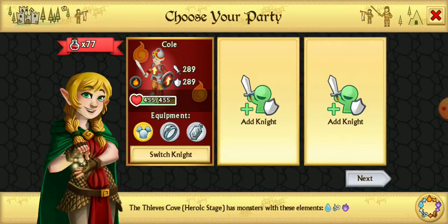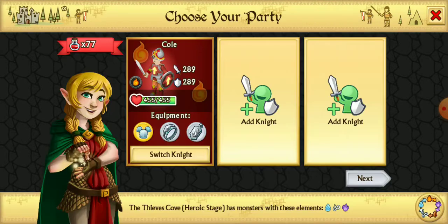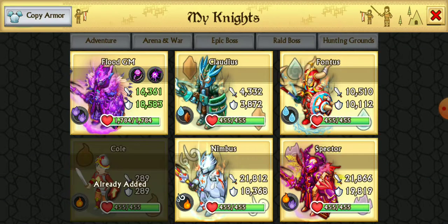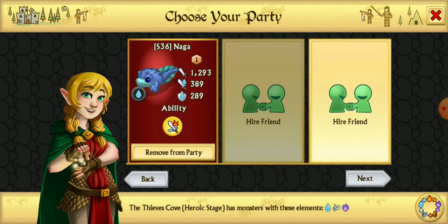One thing I want to mention here, and this is actually very, very important: hire any of these guys, it doesn't even matter who you're worried about using. Don't worry about what you have and if it's going to help out, because let's say I use this guy right here — he's going to die, and it's going to end up having the friend do everything anyway, so it really doesn't matter who I use.